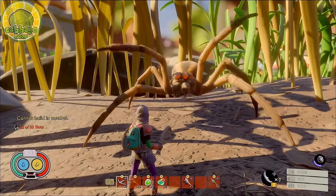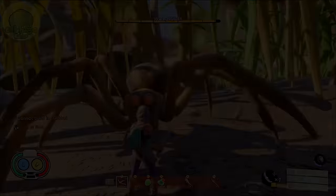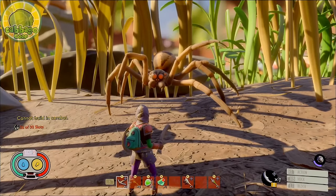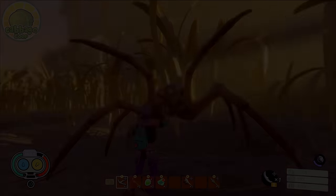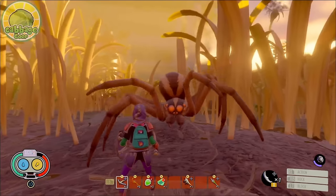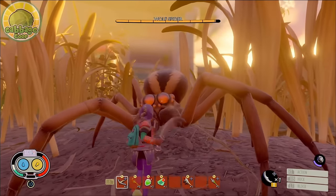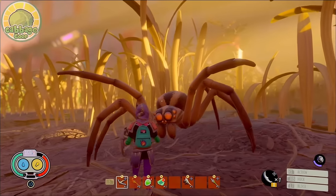The third attack is a bite from the side. Depending on your position, the wolf spider will lean sharply to its left or right before lunging at you with a bite. This attack is a bit faster and harder to react to, but look for that tell where it pulls to the side and get ready to block right away to execute the perfect block.